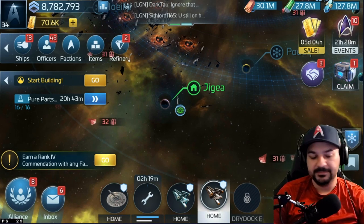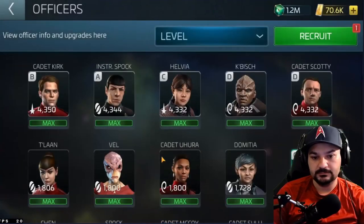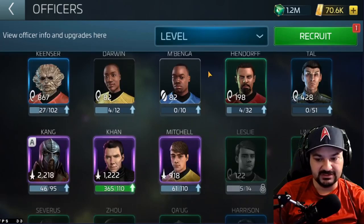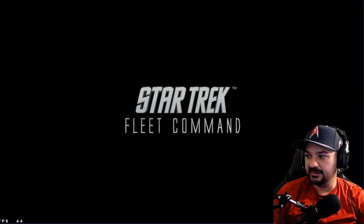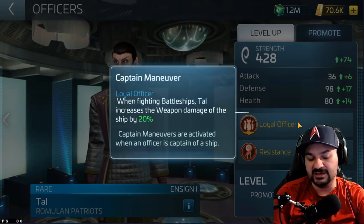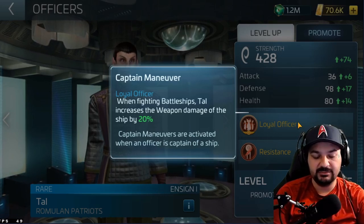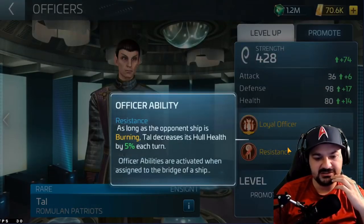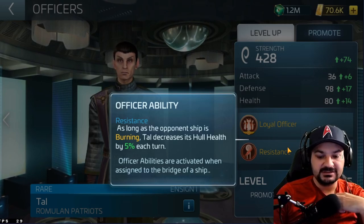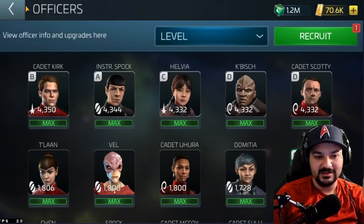Let's look at Tau since I already have him and go over his abilities. I'm not entirely sure what he does yet — I haven't done much testing. His original ability: when fighting a battleship, Tau increases weapon damage by 20%, so on an interceptor he's going to be pretty meaty. Burning-wise, it's cool — as long as the opponent's ship is burning, Tau decreases its hull health by 5%. That's really solid.